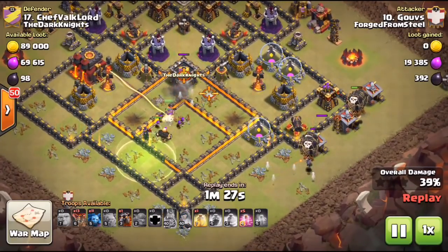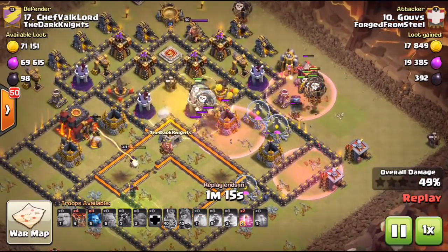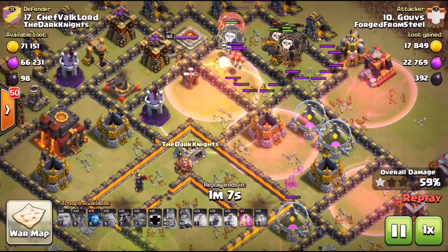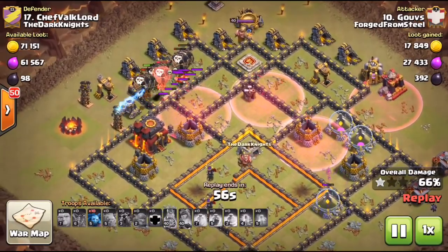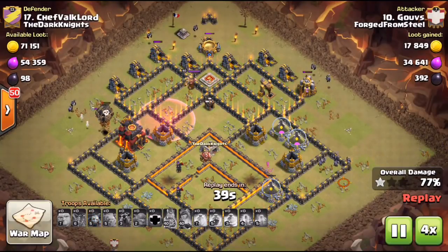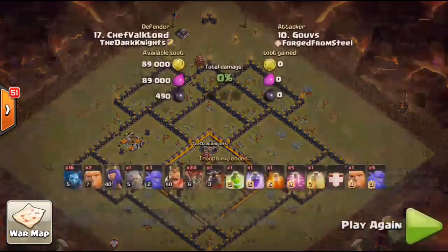The queen's ability lets her take out that air defense and even reach an Inferno Tower — amazing value, even gets the sweeper. Loons come in at about three o'clock with five haste total, a heal spell in the core to absorb point defenses and splash damage from a max Wizard Tower. Really good loon pathing — that group at 11 o'clock keeps loons from doubling back. The last air-targeting defenses are two Teslas, with minions still up too. Great job from Guvs cleaning up Rahat's hit with just a couple adjustments.